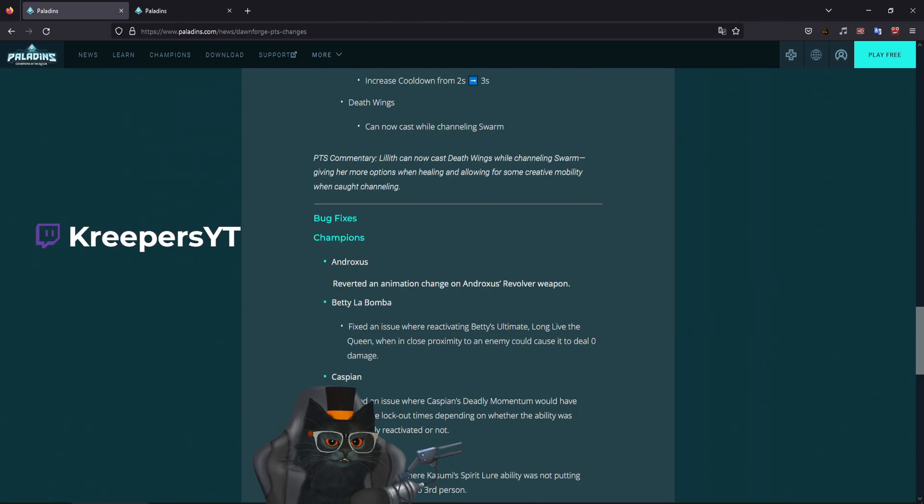Lethality has also been buffed — not just with the jump height they added to the item, but they also increased the duration. Now it's 3.5 seconds. I'm going to check this out right now and see how it works — get a kill here and just see how much height we can actually get.